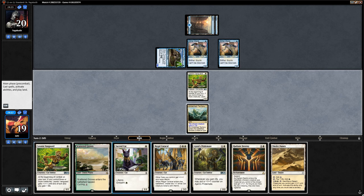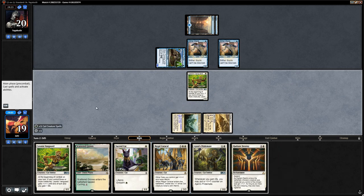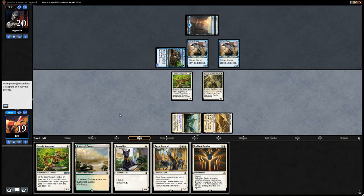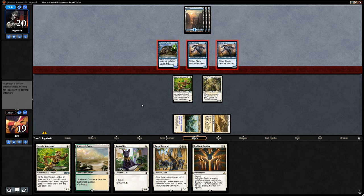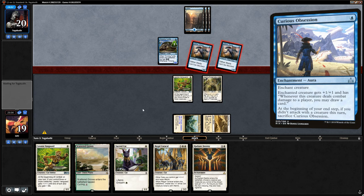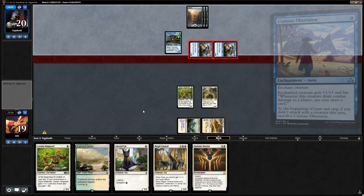We could go Vanguard into Sacred Cat, or just run out Pridemate. We run out Pridemate — next turn we can play another Vanguard and Sacred Cat, trigger Pridemate, and attack for a bunch. We don't even have to pay the life. If we can hit our land drops for Radiant Destiny and Regal Caracal eventually we'll be in great shape. Slither Blade gets in for 2.